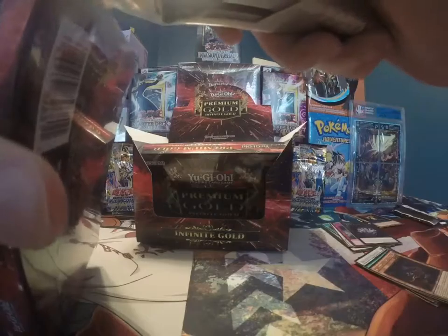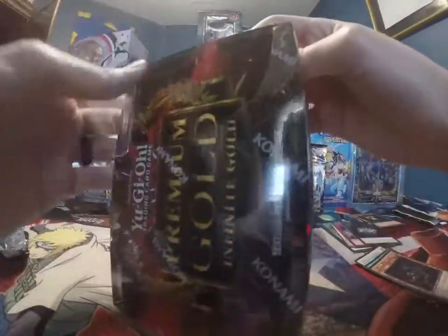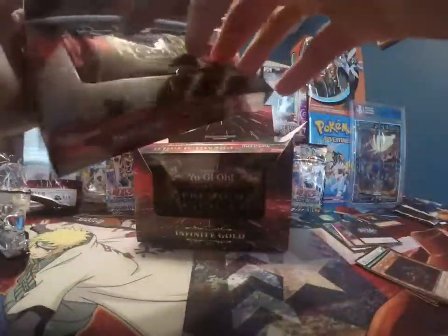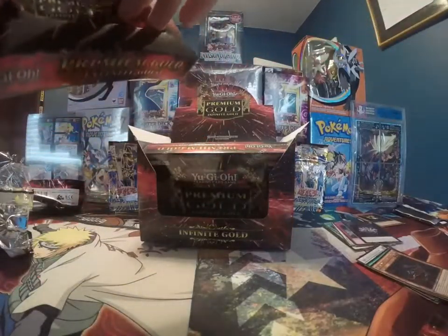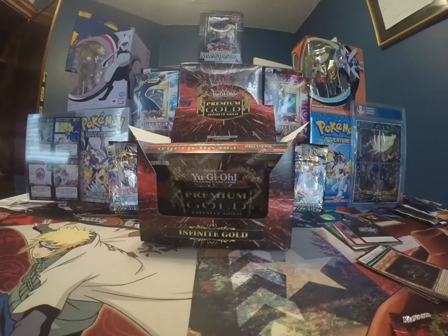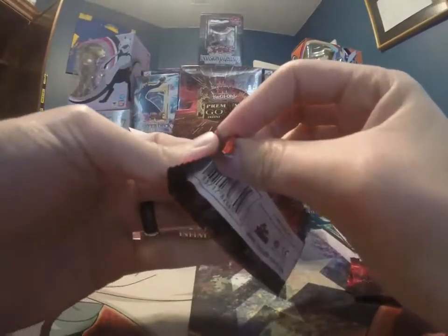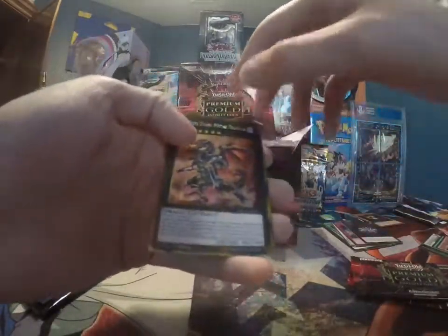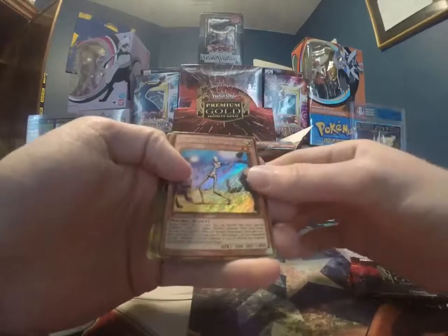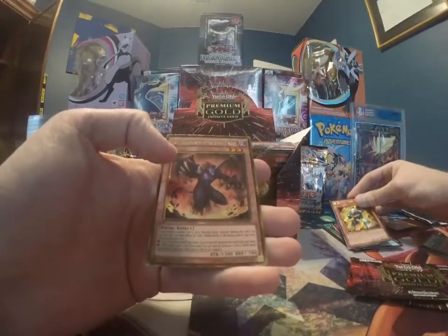Not too bad on that one. I was happy to see the Beatrice for sure. And the Storming Mirror Force is pretty cool. Got another Flare Metal Dragon — card's pretty sweet looking. Cosmo Strawman in that gold secret rare, pretty cool. The Monarch Stormforth. Junk Changer. And of course the Burning Abyss.